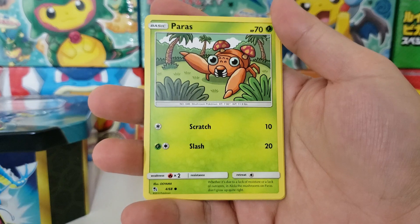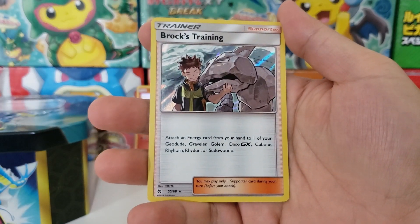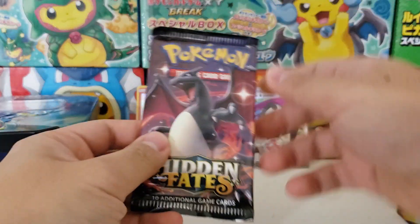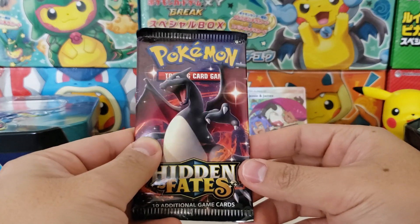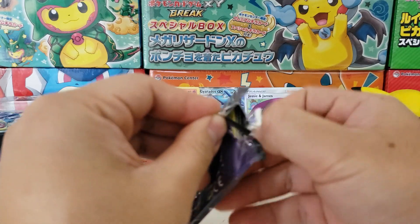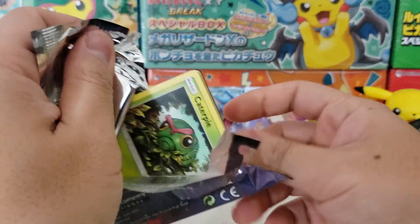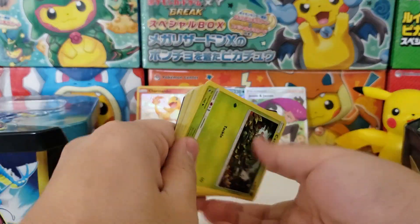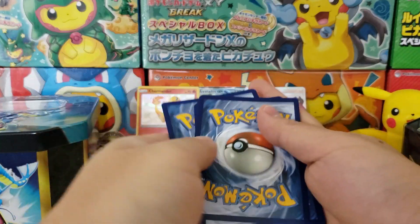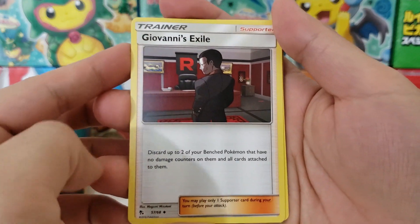Ekans, Caterpie, Paras, Psyduck as our holographic reverse, and Brock's Training as our holographic rare. So I still have not gotten a Shining Charizard and that's definitely the one I'm looking for. I think that's the card that everyone wants. I've opened like 200 or 300 packs of Hidden Fates - it's about time, don't you think? I do know people that have gotten a Shining Charizard in like the first two or three tins - they just open a couple packs and boom there it is. I'm not jealous. Definitely not.